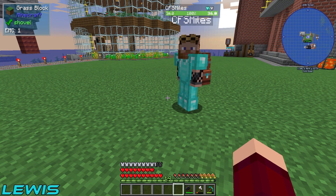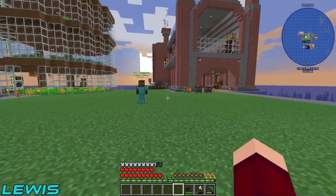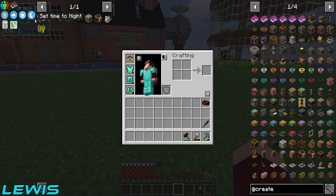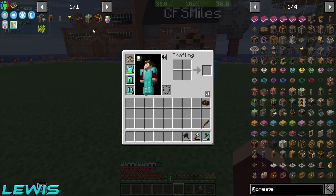It's hopefully going to be a breeze, so sit back, relax. What we're going to need: some deployers, some sticky mechanical pistons, some content observers, redstone links, some brass funnels, and then a blaze burner for our builder's tea that we're going to make a bit later on.